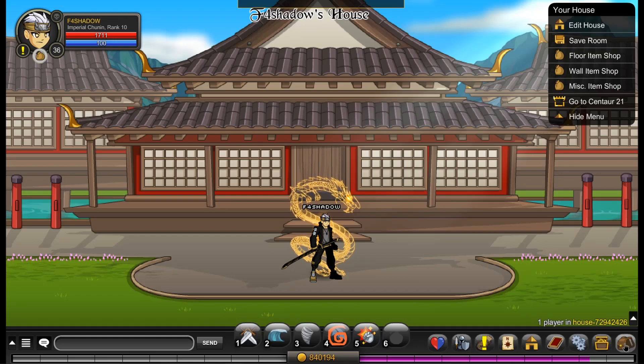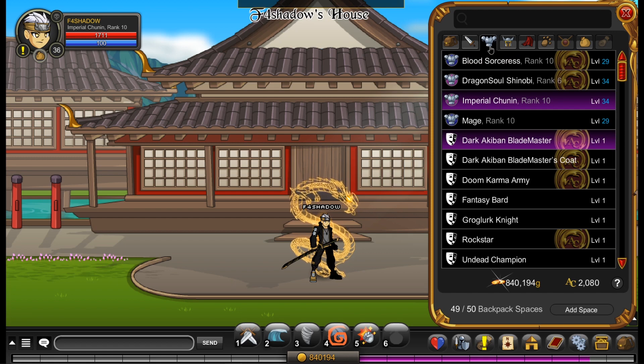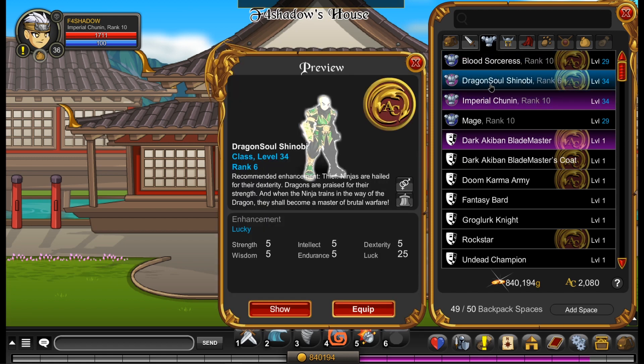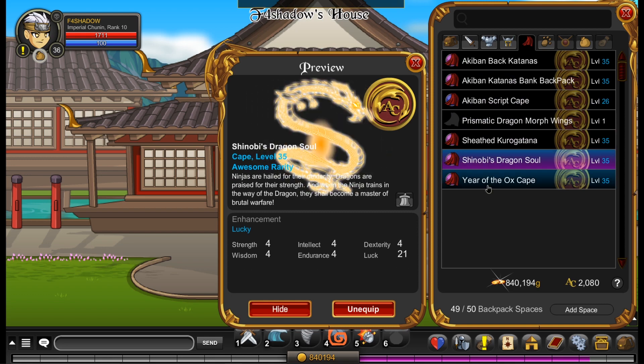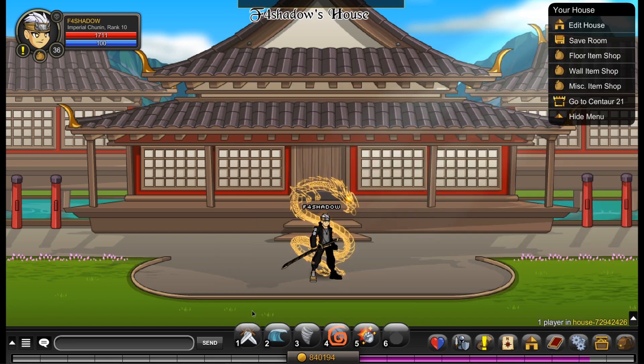Okay, hello guys, quickly before the episode starts — I forgot to mention this in the recording so I'm recording this at the end. In our previous stream we managed to get Imperial Chunin class and Dragon Soul Shinobi. We did it in stream, played through the Yakai story, got to Yakai rank 10, and found Dragon Soul Shinobi as well as a couple of other cosmetics such as the Year of the Ox Cave. But yeah, let's get into the episode.